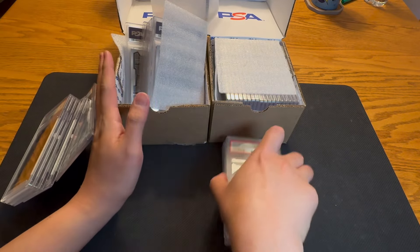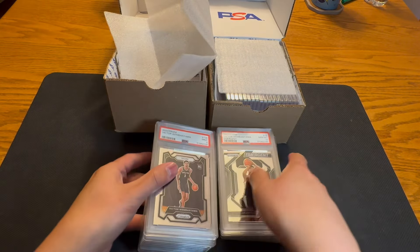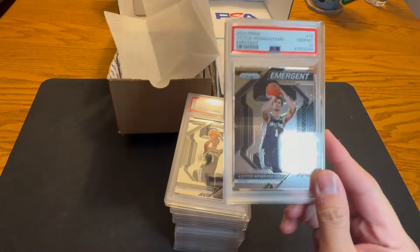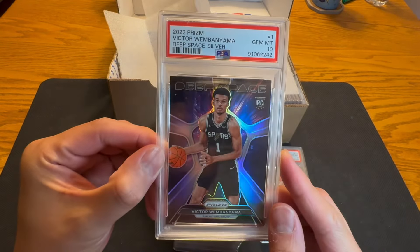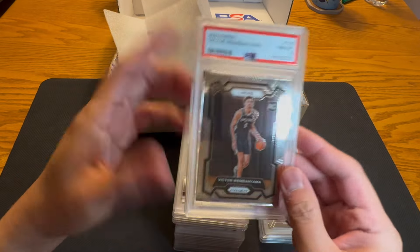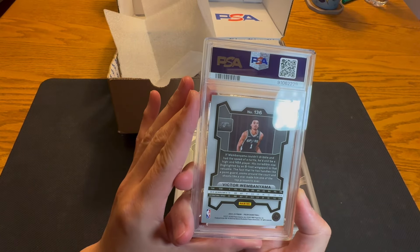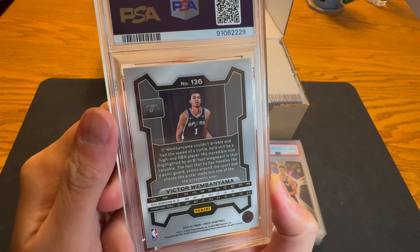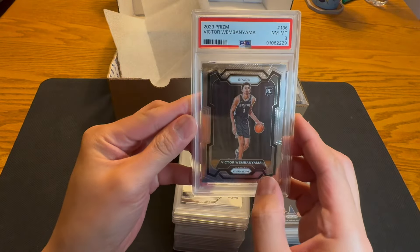That's not good. Emergent PSA 10. Another emergent PSA 10. Deep Space Silver PSA 10. Just a deep space regular insert, PSA 10. PSA 8 on this one. I notice a little kind of crease on the side, but I definitely would not have sent it in if I saw that — so either we missed it or it got messed up. It's alright though.